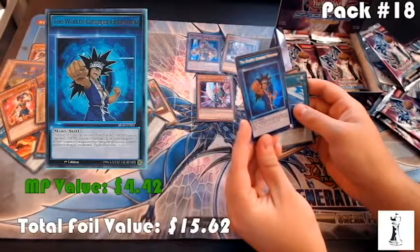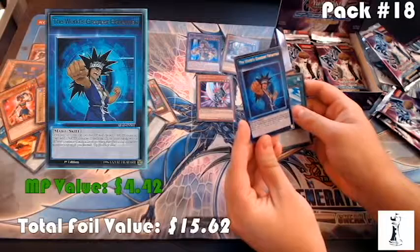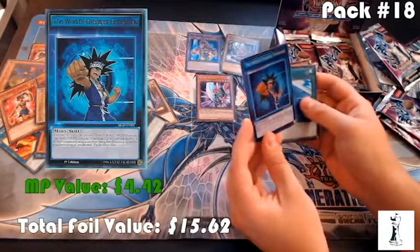Once per turn you can pay 500 life points, discard a water monster, then add one water monster from your graveyard to your hand with a different name and with a level no more than twice the discarded monster's level. If you do that, flip this card over — so it's a once per duel kind of thing.